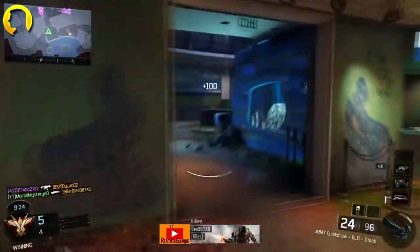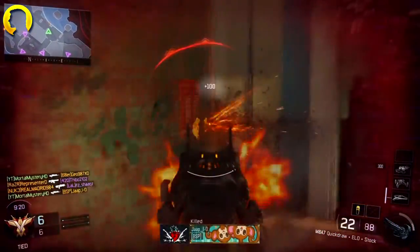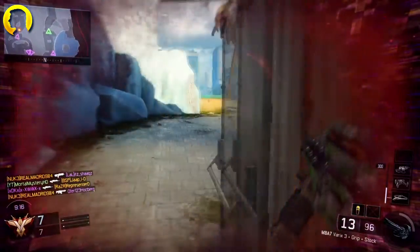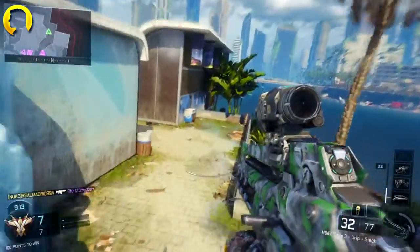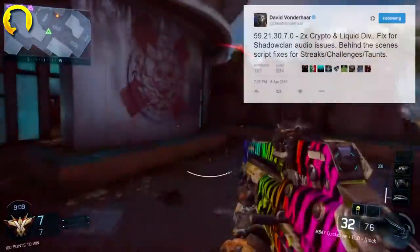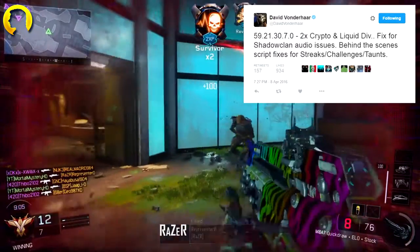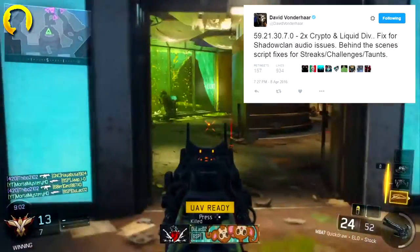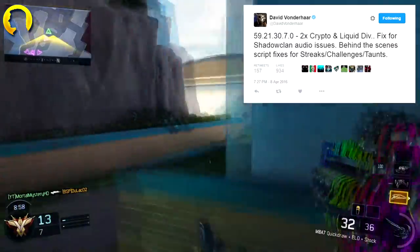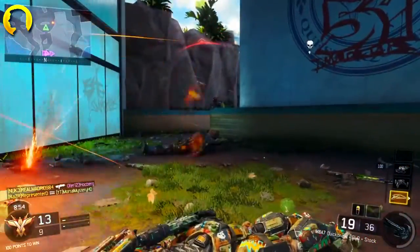Now we're going to be covering some Black Ops 3 news. There was a hotfix released, and oddly enough a 10th specialist picture leak — and I'm putting quotation marks around 'leak'. Let's get into the hotfix first. David Vonderhaar, as always, tweets out the patch number 59.21.30.7.0, with double crypto keys and liquid divinium.